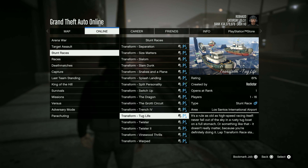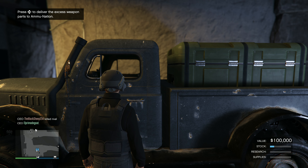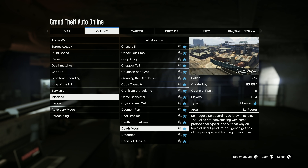For triple RP and money this week, look out for Research Progress from the Bunker Research missions. Double RP and money is available on the seven brand new transform races, Bunker Sale missions, Bunker Ammunition Contract, and Bunker Research missions. You can also get two times money and four times RP on the Gerald Contract missions.